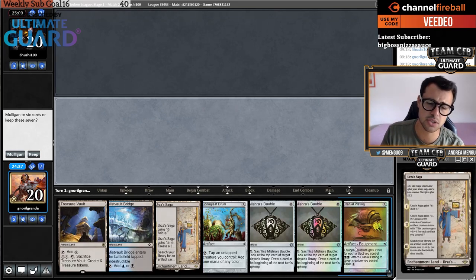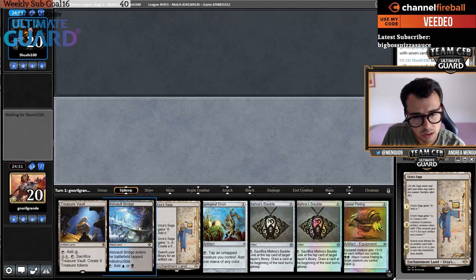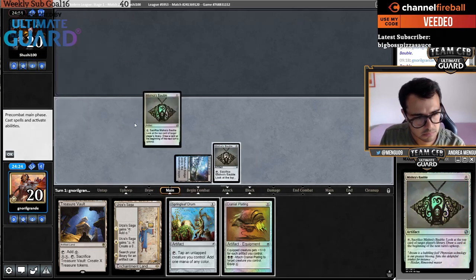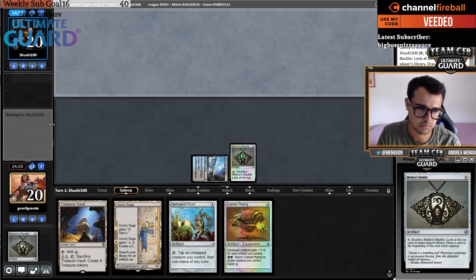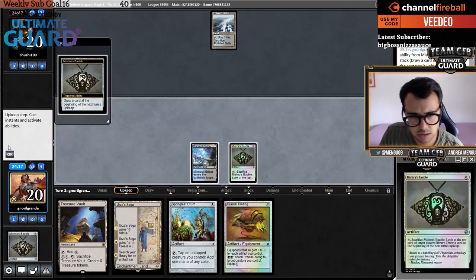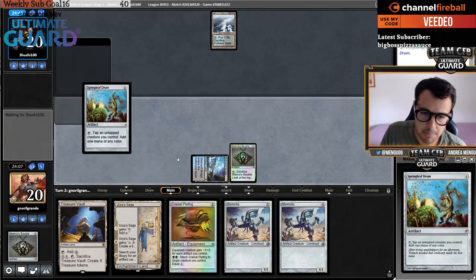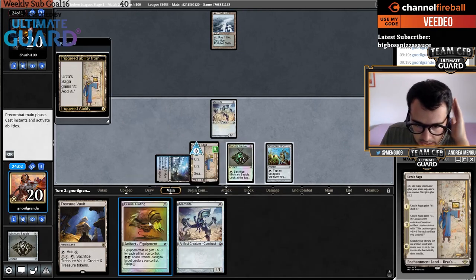This hand doesn't do too much but we have Urza's Saga — basically keep it. I'll lead with Mishra's Factory, play a couple Spellbombs, and maybe crack them. Opponent has Archmage's Charm on top — I won't crack this Spellbomb yet. My turn two is lined up well. I'm able to go Spring Leaf Drum, Memnite, then Urza's Saga, Cranial Plating, another Memnite. Spring Leaf Drum is basically a Mox Opal in this deck — obviously weaker but not by much.